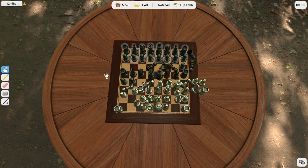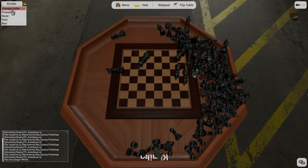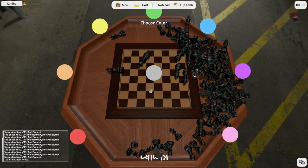The host can also kick, mute, and ban players. In addition, they can type /help in the chat to bring up those various commands. Hosts can also just click the name of the player on the top left and do those same commands, as well as change the player's color or promote that player so they can do most of the things the host can do.